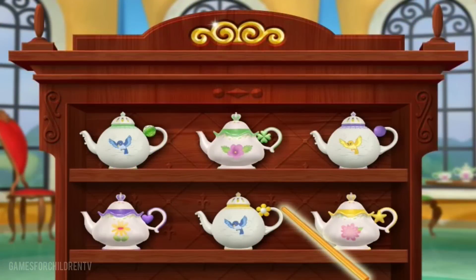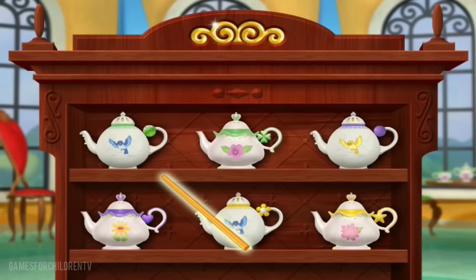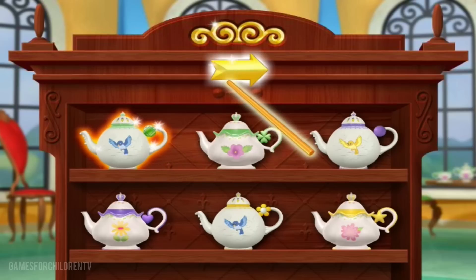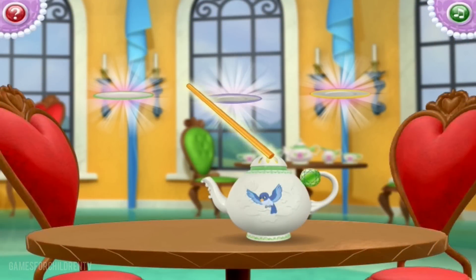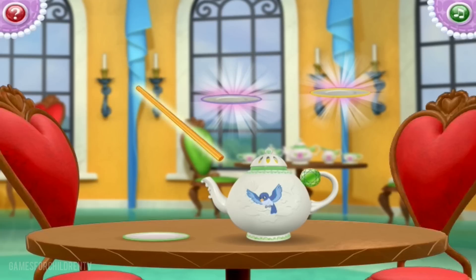Now, the first thing we have to do is select a teapot. Select any teapot you like with the fairy's magic wand. Great! Now, we're set to begin. First, select the green saucer with the magic wand. Good job!